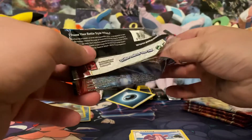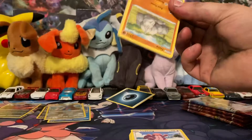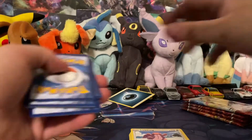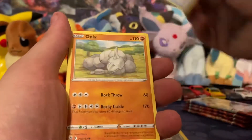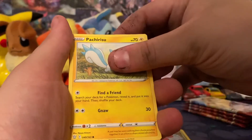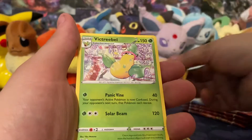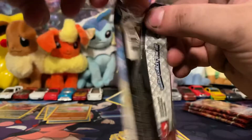Next pack — this one does not like to be opened. Leafeon again. Fearow, Carnivine, Escape Rope, Onix, Trubbish, Perpetusnow, Tremeco, Gligar. And a Victory Bell — wish you were Holo, because I like you. You're a cool Pokémon. These are opening horribly.